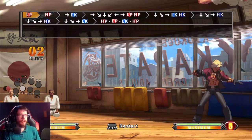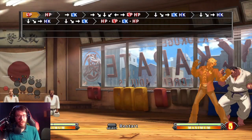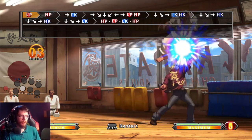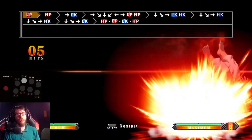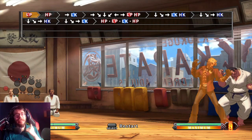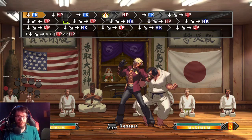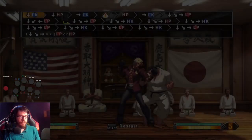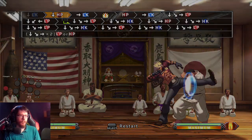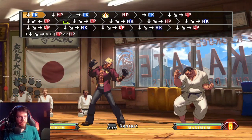So for this combo, you can button hold, button hold, button hold, button hold. I didn't do it there right. But you can even button hold the last button so that the super comes out as fast as possible. And then you have things like actual one-frame links — all I can say about those is get good.